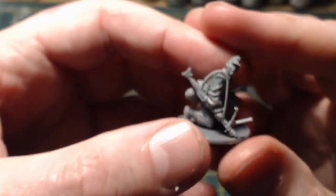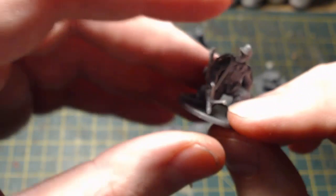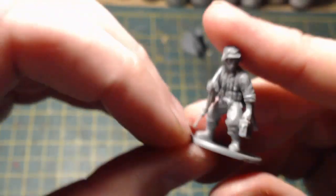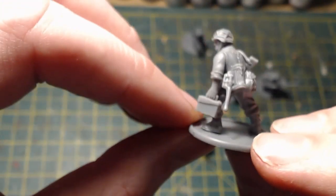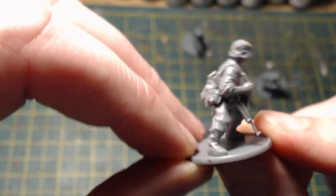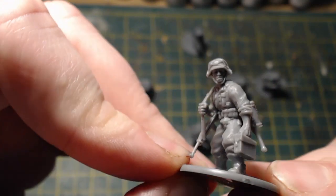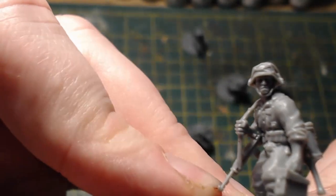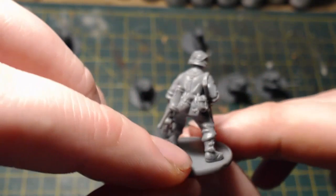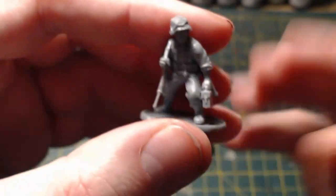The loader for the second LMG team - again a Grenadier body and Grenadier arm. That arm with the captured American rifle is from the US Marine Corps plastic box. Nice pose on this one - just a really simple combination. The helmet is from the SS box. The equipment is from the winter German box. Not an awful lot of work, just a combining of pieces, and they all go together really well. That's one of the things I like about the Warlord kits.